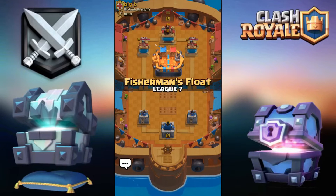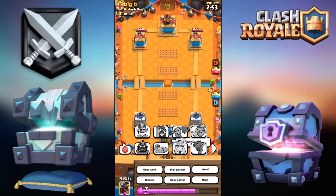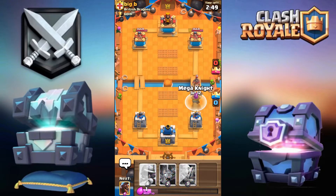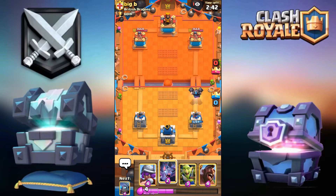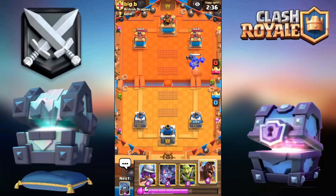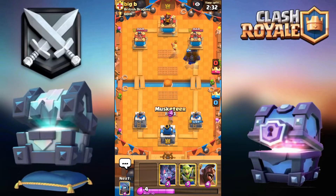Into the second battle — we've got Big B from British Dragons. Good luck and thumbs up. Mega knight opening. Something I noticed in the previous battle: I only used the mini pekka once. Not gonna support the mega knight, just gonna let it go.